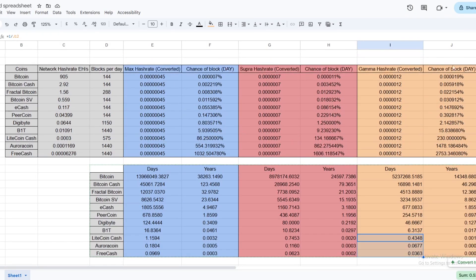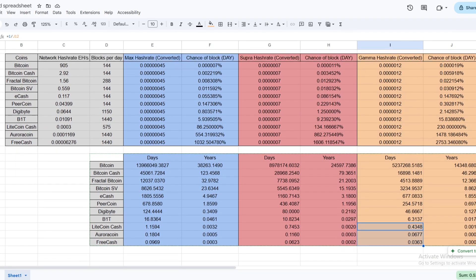Here we have a spreadsheet that I put together. We're going to go through some of the calculations, the chances of hitting a block, and how many years it would take. We haven't included profitability here just because it's going to change instantly as the video comes out. But I'll explain at the end how you calculate that and you can add it into the sheet if you want. I'm going to cover all the calculations in the sheet and then you can make it yourself for a certain coin.